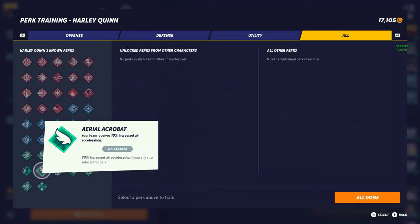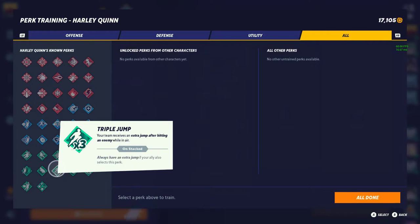Aerial Combat — 10% increased aerial acceleration, 20% with your ally. This could possibly be tier 1 honestly. I'm not sure which one is the best, but these are perks to look into for sure. And finally we have Triple Jump — a solid tier 1 perk.